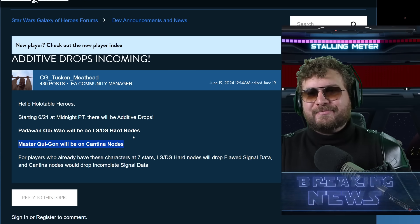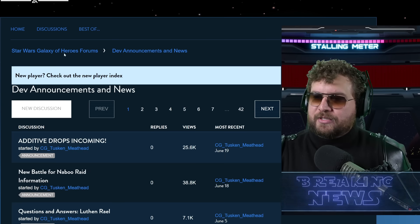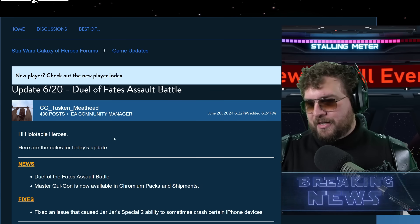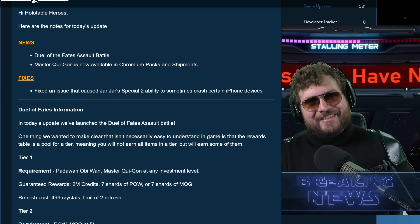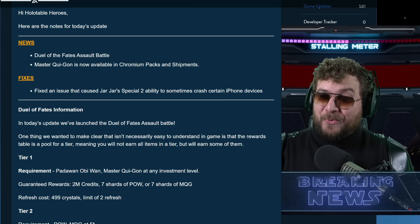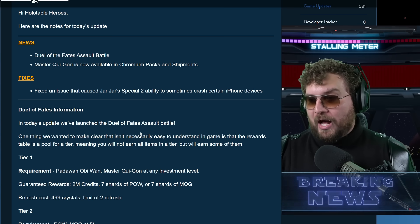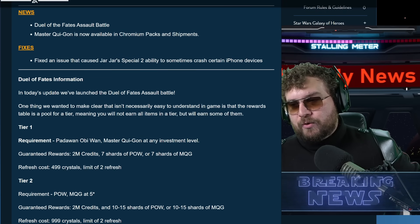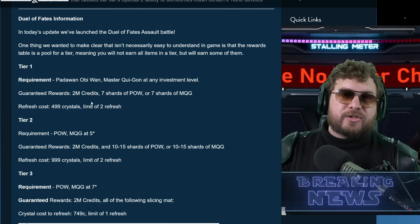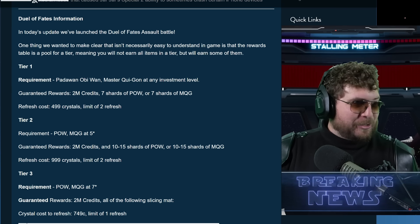This is important because there's also a new assault battle in game. They corrected the spelling — it originally said 'dual' with an 'a' but they changed it. The new assault battle is called Dual Defeats. The downside is you need Master Qui-Gon and Padawan Obi-Wan. The good news is if you meet the relic requirements, they're giving out droid brains in this event, and there aren't many ways to get droid brains outside of Territory Wars. Tier rewards include Padawan Obi-Wan and Master Qui-Gon shards.